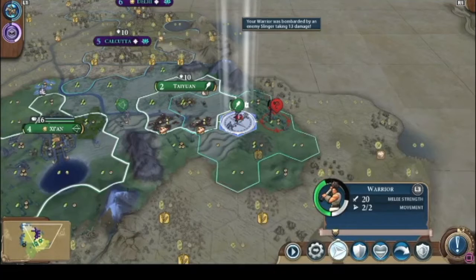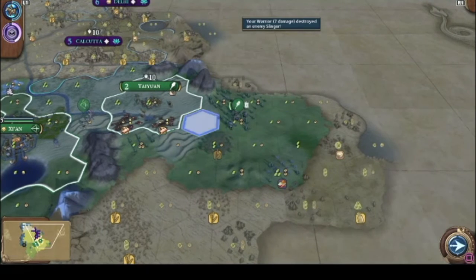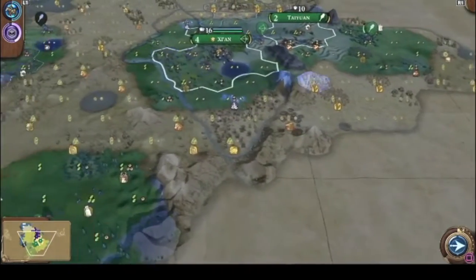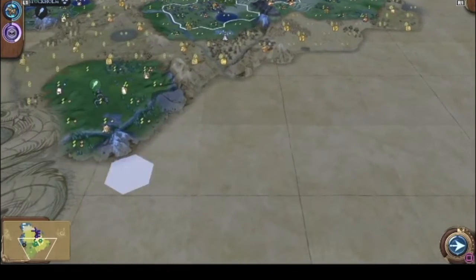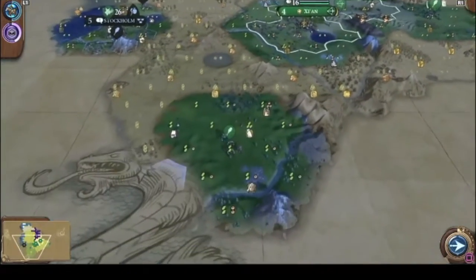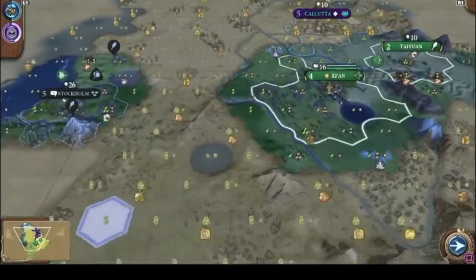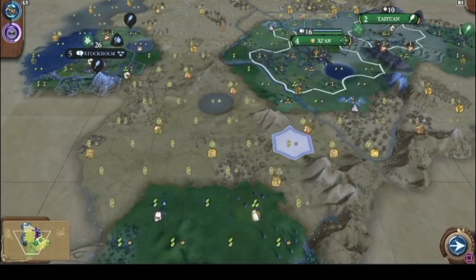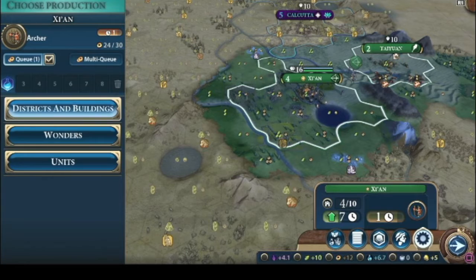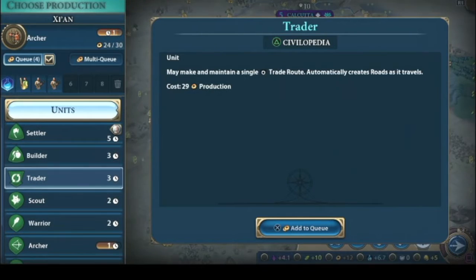Yeah, he's dead. There's probably at least a couple more over there. This looks like it's all land — you can see the coastline, it comes all the way down here. Nothing over here — just some nice little lake and some bananas down here. I'm gonna send some settlers down there.